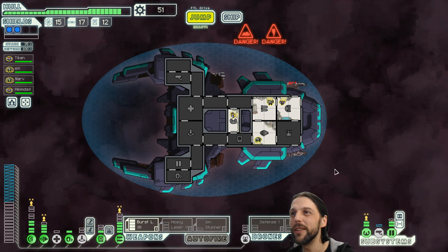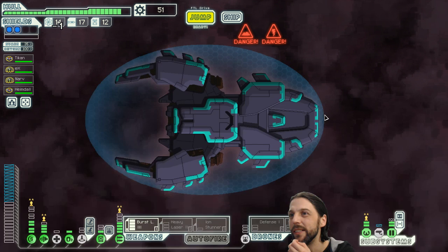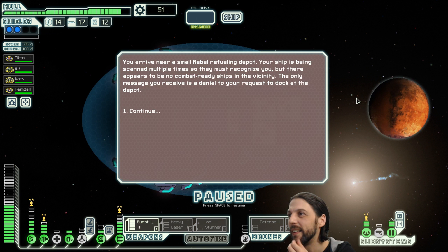Let's get the oxygen back to 100, which means we can make that one extra jump, and then we will have to go to the exit. Tyken says he's sorry — for what, Tyken? What's going on? Why are you sorry? Okay, next time Tyken — you know what, I have my eye on you now.